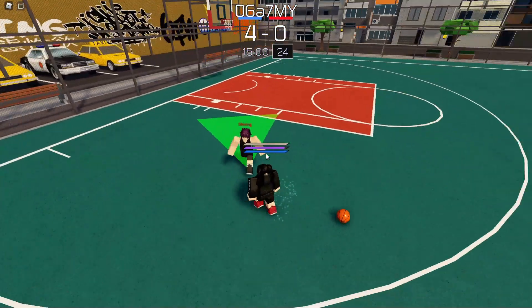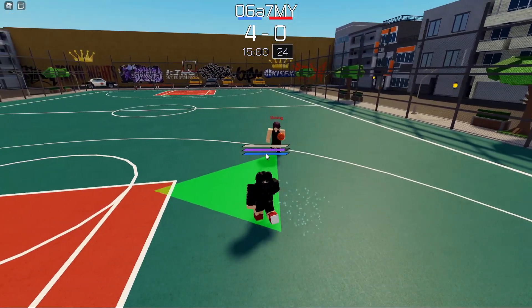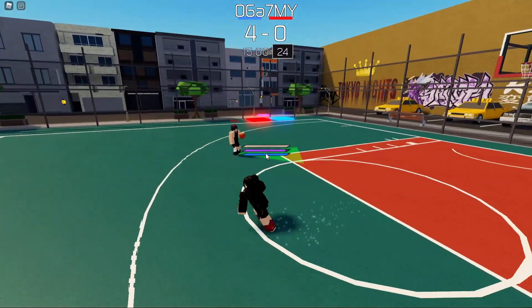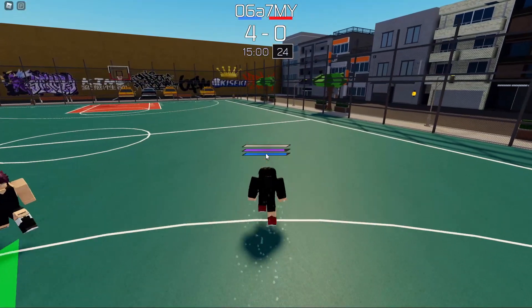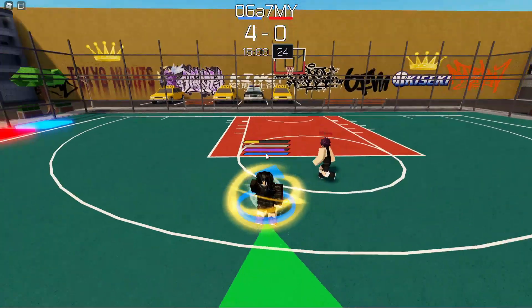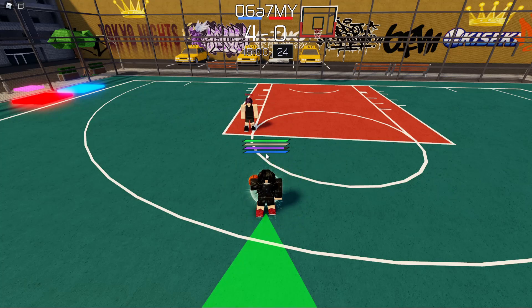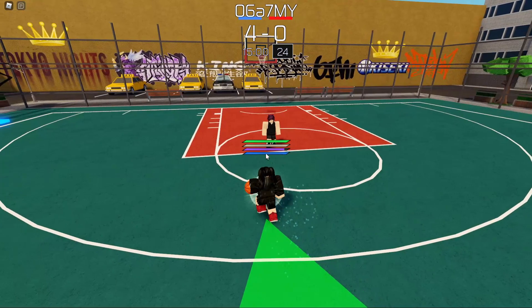After bumping someone, you can immediately press M2 (right click) to steal the ball. Important note: you cannot steal from a running player — you must bump them first to stop them. Also, if someone presses M2 on you while you're in the passing animation, they can steal it, though this is rare and requires precise timing.